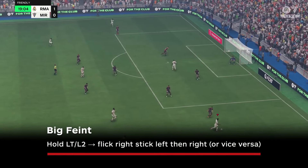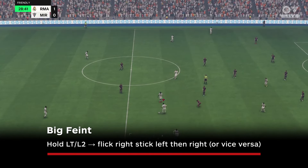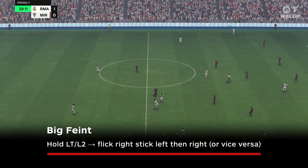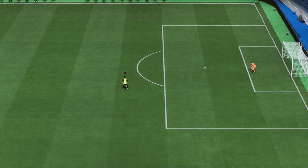The big feint is another two-star skill move but doesn't seem as useful as the stop-and-go. At times you can use it to back up your opponent and gain some space to pick out a pass, but this one doesn't feel essential. To perform the big feint you need to hold LT/L2 and flick the right stick left and then right, or vice versa depending on the direction you want to feint.